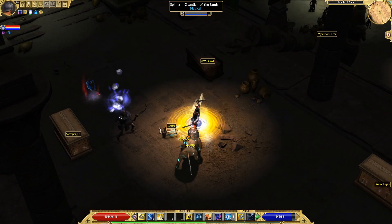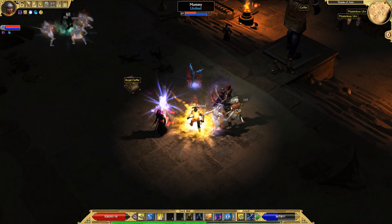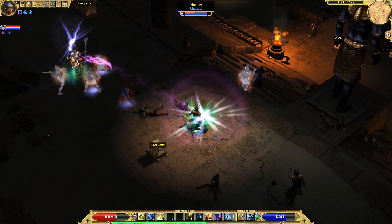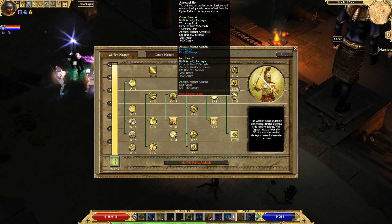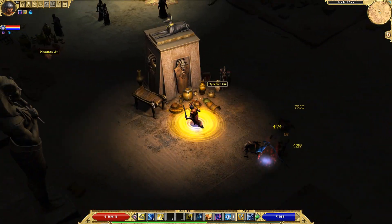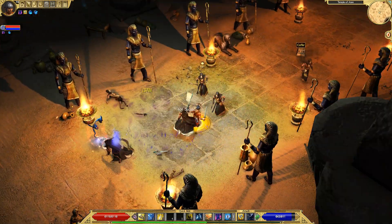As for the other two abilities — Ancestral Warriors and Dream Image — they do deal a decent amount of damage. As you can see at the top of the screen, the Ancestral Warriors are doing very little damage to this mummy because I only have 6 out of 16 skill points invested in them. If you do invest heavily into them they will end up doing much better damage. Right now they're not much more than a distraction — they'll keep enemies off me while wailing on them.